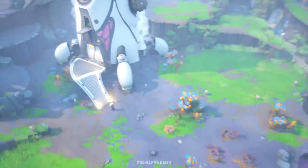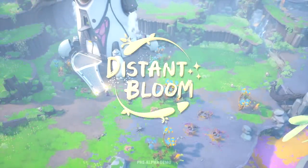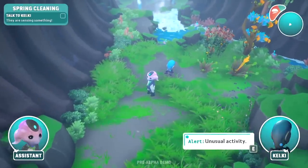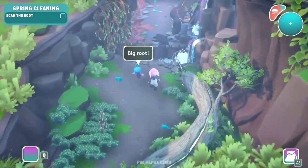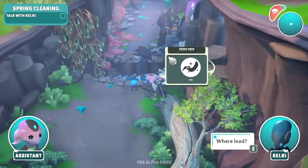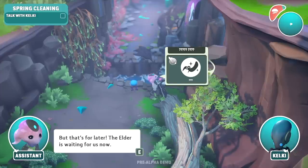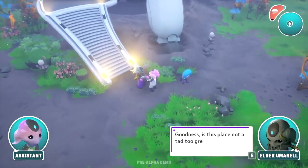Oh look at it, it looks so pretty! Alert — unusual activity. Oh god — big root! A bit of life is coming back into this root. I wish we had our builder here to help us out. We'll just have to come up with something on our own. I can't wait to unlock all the other aliens and meet them.